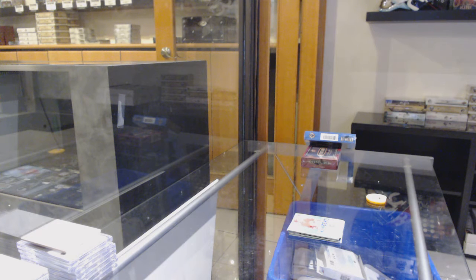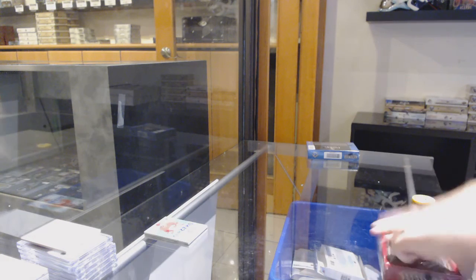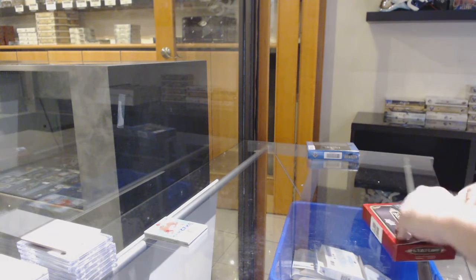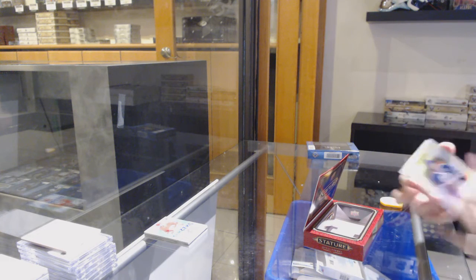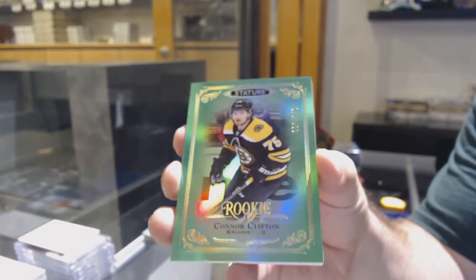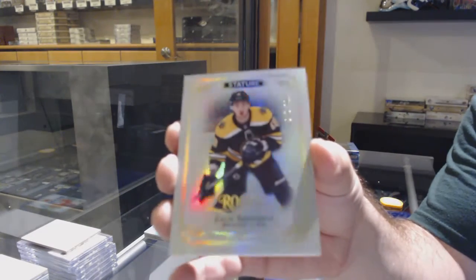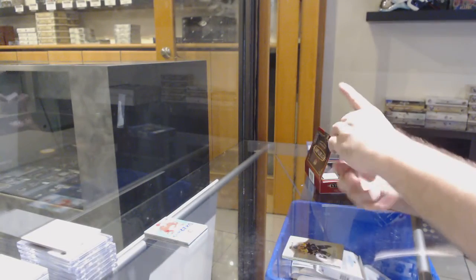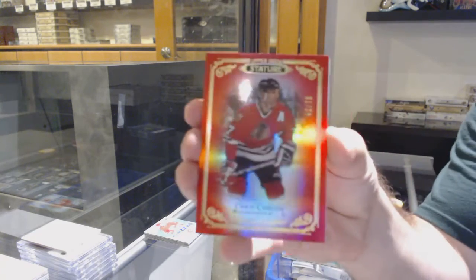All right, first one pretty solid. We've got a patch — at least Wayne Gretzky base — green to 149, Connor Clifton green, Connor Clifton. We've got a 399 Zach Sennishin, Zach Sennishin green number to 99, Bofus Reliance rookie. Red number to 75, Chris Chelios.